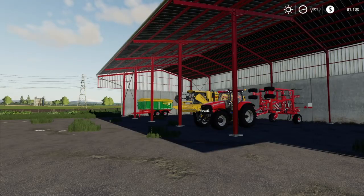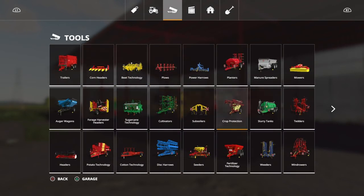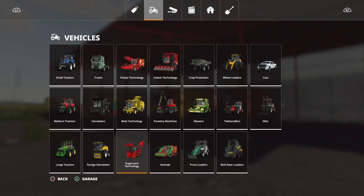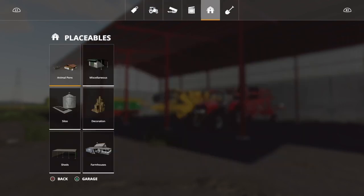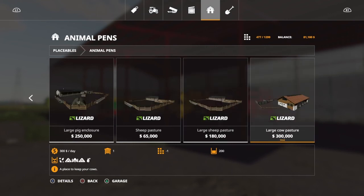There are no custom crops on this one. As for mods, the only mod I could find — I usually check seeders, planters, fertilizer, cultivators, trailers, harvesters, tractors. The only mod that I could find is a strange one: it's on the animal pens. There's the in-game large cow pasture which can hold 200 cows and costs $300,000 to buy, and the modder has added the same thing as a mod — but you don't start with it. I'm a little bit puzzled about that one.